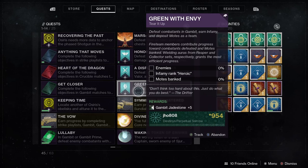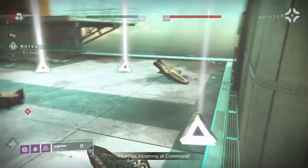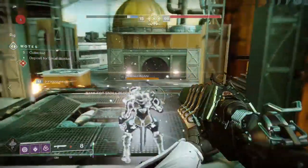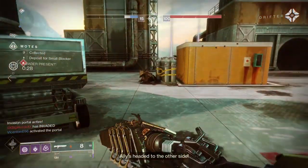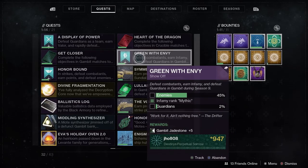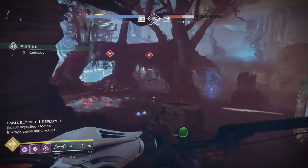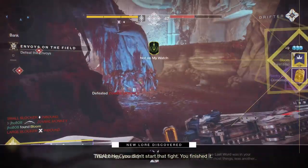For the Gambit quest, Green with Envy: the first step requires defeating enemies, reaching Infamy rank Heroic, and banking motes. Your fireteam members also contribute progress. Wielding auras from the Reaper and Collector armor sets from Reckoning will grant more progress. The second step requires defeating more enemies, reaching Infamy rank Mythic, and defeating 150 Guardians in Gambit. Note: this step was bugged early in the season and Bungie eventually auto-completed the Infamy section for affected players.